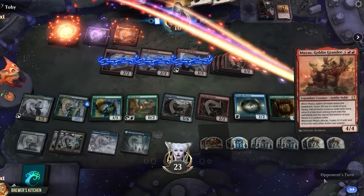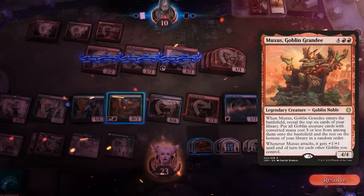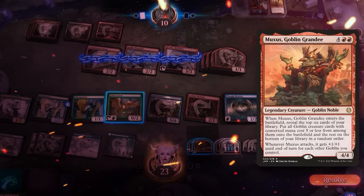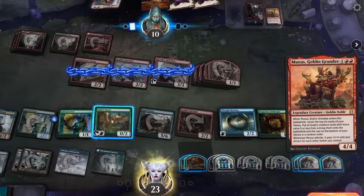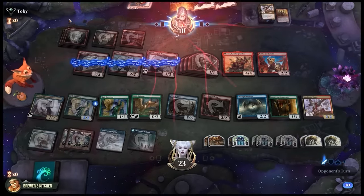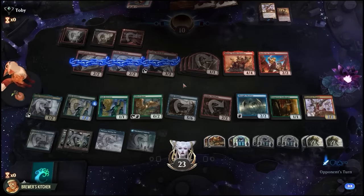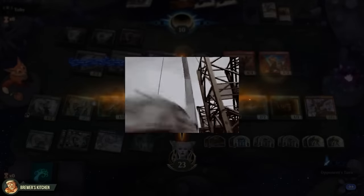Land and Marxus enters the battlefield — when it enters, they put all goblins from the top six cards of their library onto the battlefield. We know one of them is a mountain but we might still be dead here. Well, we did take a ride on the Value Train but we didn't even reach its final destination.